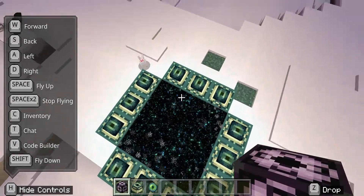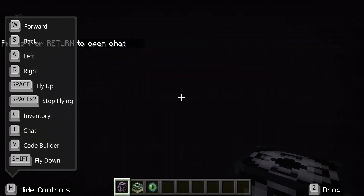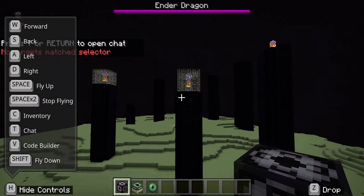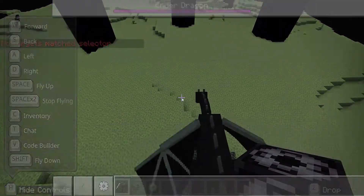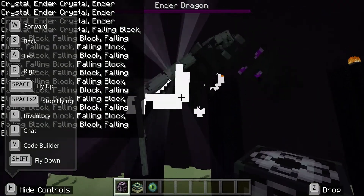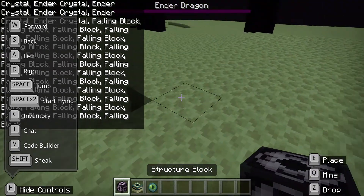Once you've gotten that, you can go into the End and just fly out, or if you're in a box just dig out. Then kill the ender dragon — you can kill it manually if you're in survival, otherwise you can just use /kill. And it's dead. The portal will open right here.